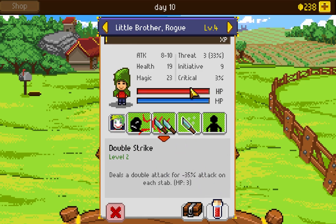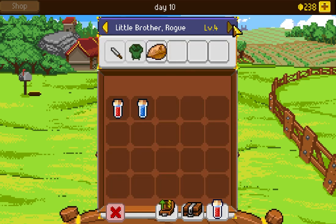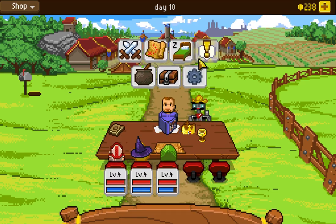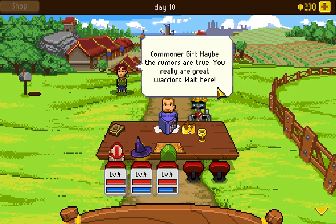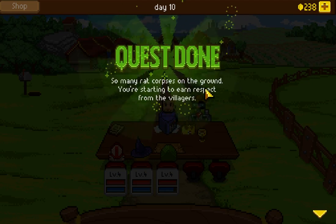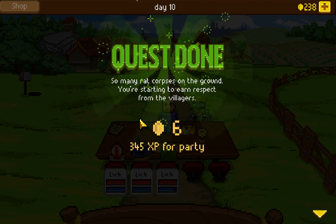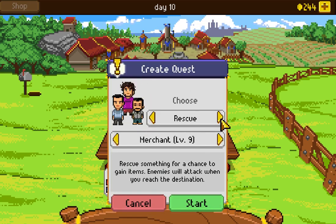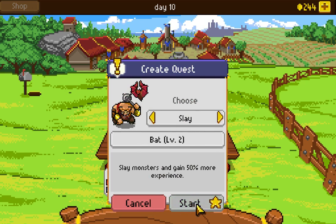For the rogue, I'll upgrade double strike — minus 35% attack on each stab, though the cost went up too. I might give the bat amulet to the rogue since we might need the extra attacks. The commoner girl's boyfriend shows up: 'You've proven a good friend to all of us.' Quest done — you're the default village heroes! Let's go on the bat slaying quest for bonus XP.